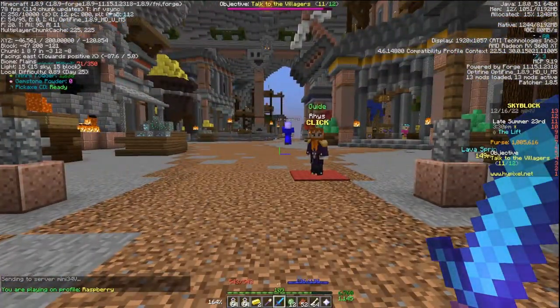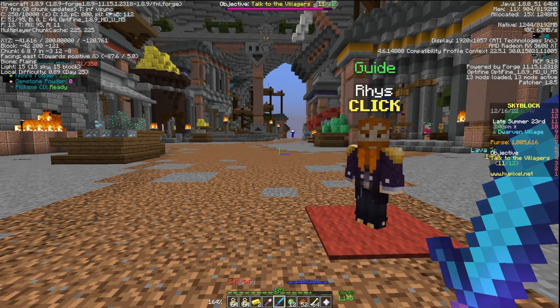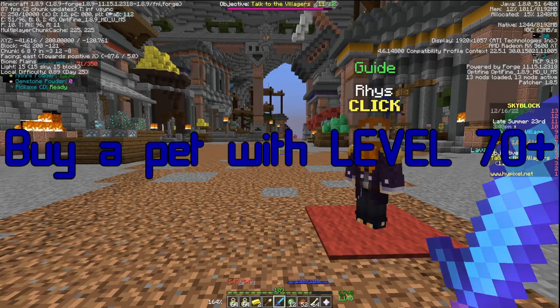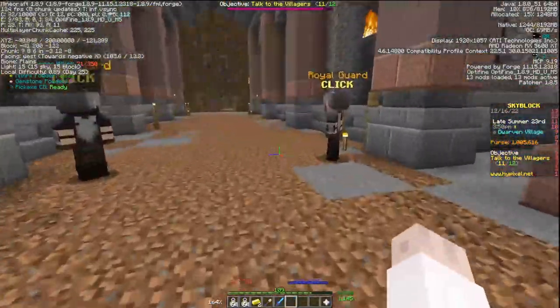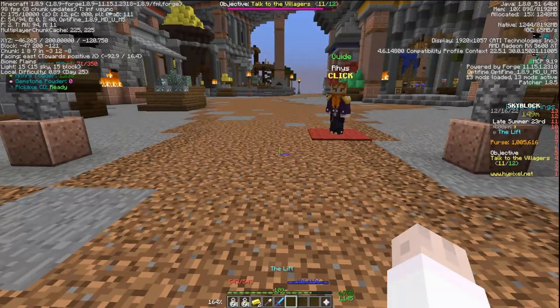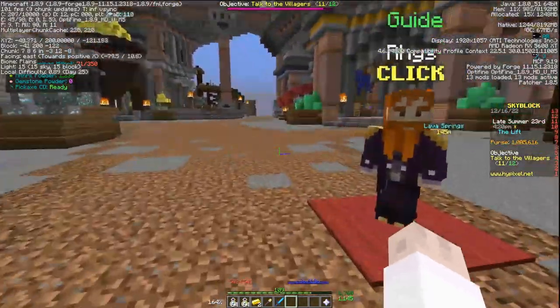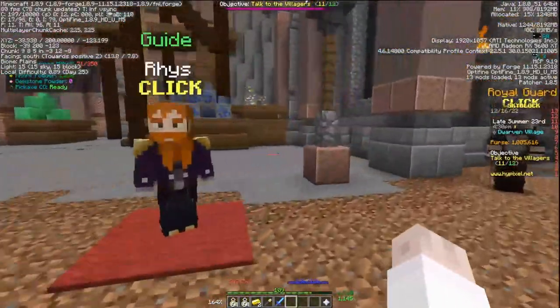Now you're in the dwarven mines, the best place to get mining XP. After the first time you talk to Riss to get there, you can just use the lift operator. If you are a non-iron man, I would highly, highly recommend buying an enchanted Picanimbus from the auction house and also a rare or higher silverfish pet. This is going to let you get mining XP much, much faster. It'll cost about 300,000 to 500,000 coins total — I promise it's worth it. If you have extra money, you can even buy a god potion for bonus XP.